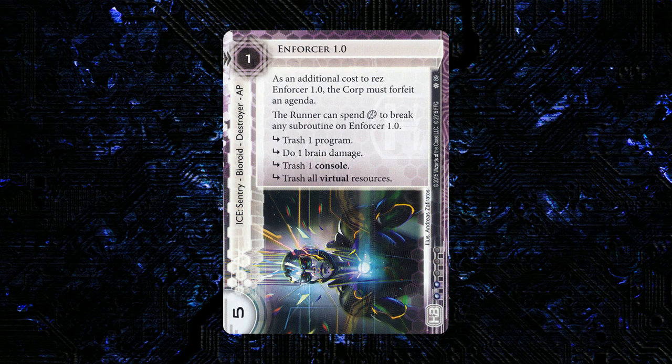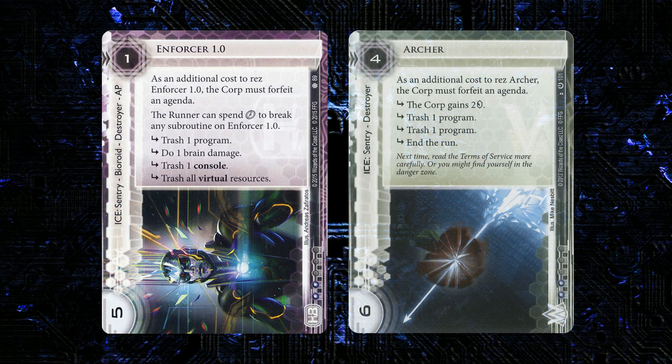The runner can click through it because it's a bioroid. Then it has four subroutines: trash one program, do one brain damage, trash a console, and trash all virtual resources. In some ways we could think of this as the bioroid Archer — it's cheap to rez, it's got fairly high strength, and it's got a bunch of nasty subroutines, but you have to forfeit an agenda to get it rezed.